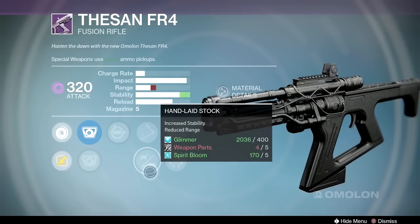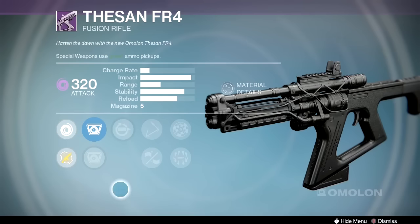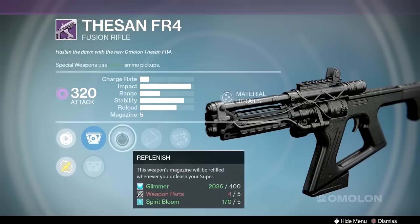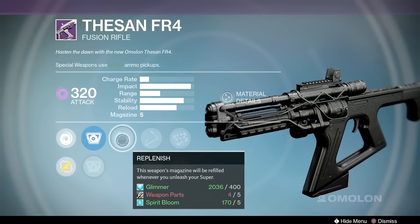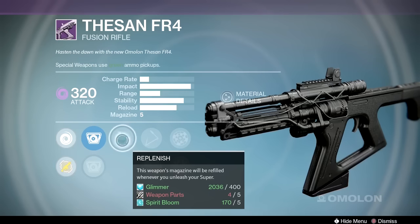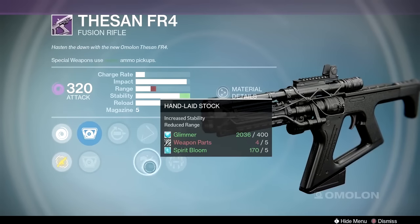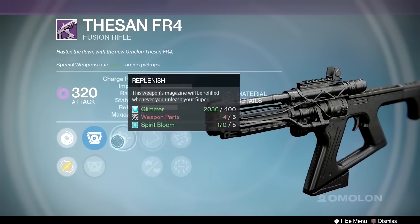Now this gun has actually very, very decent stability, so you're actually looking for range. Fusion rifles are a little funny — if they have good stability, you want to go for range; if they have good range, you want to go for stability. You really want the most you can get out of both of those stats. But this one is so good because it has such good stability and impact. So first option we have has replenish, skip rounds, hand laid stock, range finder and surrounded. I don't like hand laid stock because you lose range. Range finder makes up for it, but still not quite the best situation to be in.